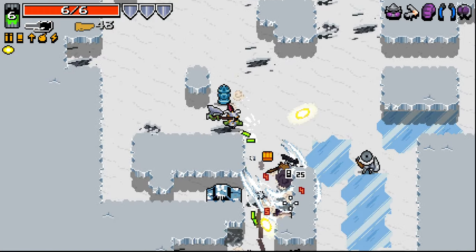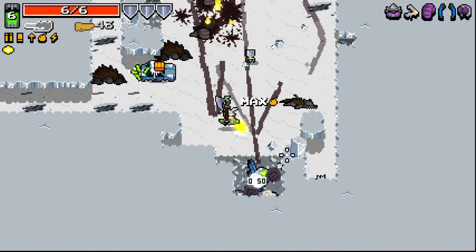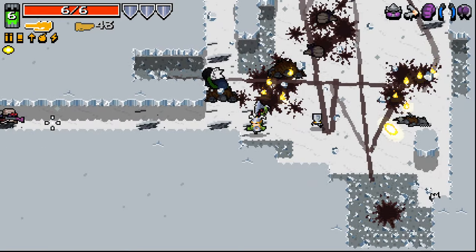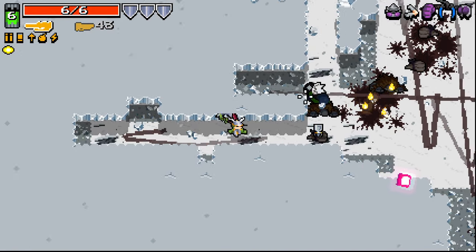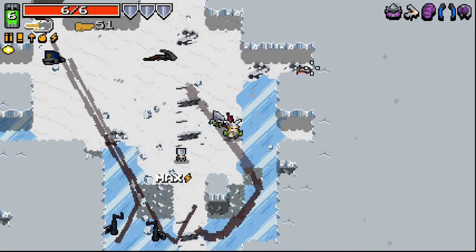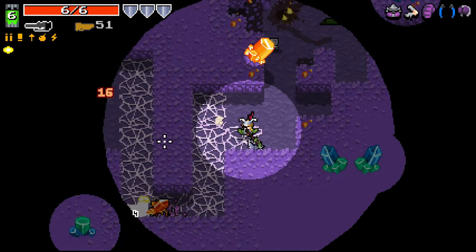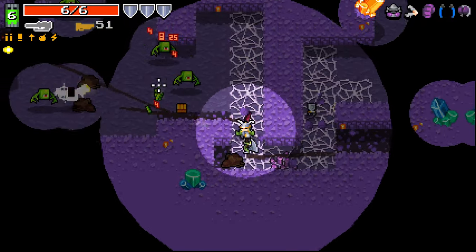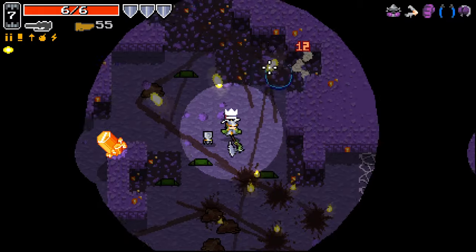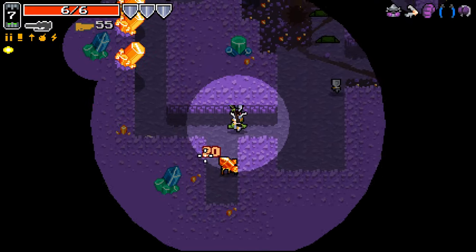Just knock everything he fires back at him — hope for death, hope for glory. Give me them reds. It's kind of interesting that the crown plus Throne button does not stack — or at least seemingly doesn't stack. Boss man's going to be kind of hard in this area. Big bat guy.